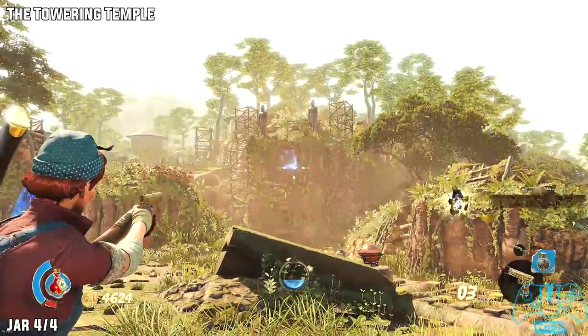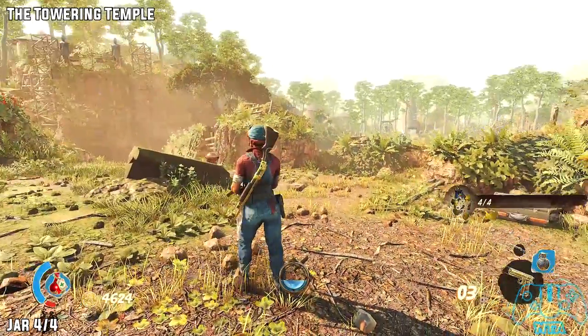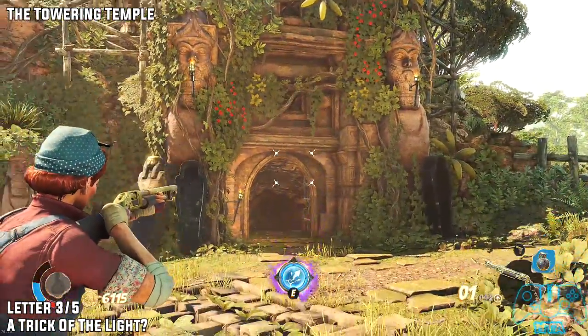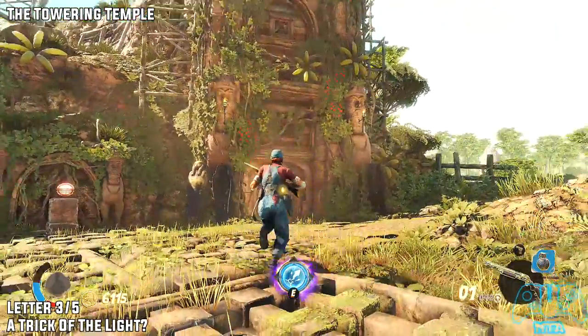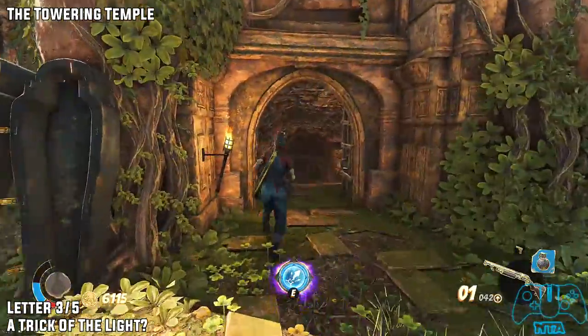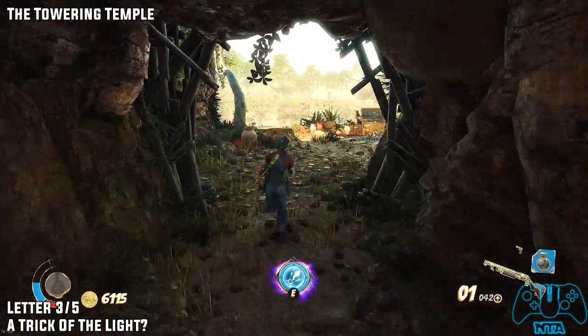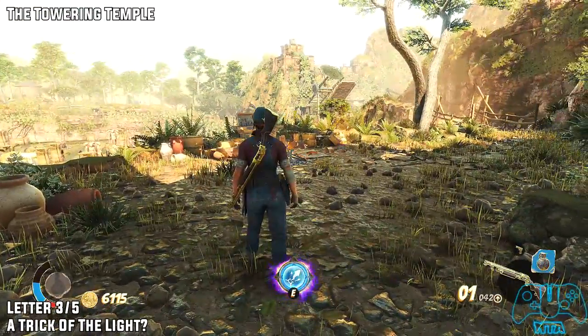Once you go in, the jar will be located above the doorway where we need to go through. That's where the jar was. Go through the door and go towards the camp. Once you reach the camp you will find letter three of five.